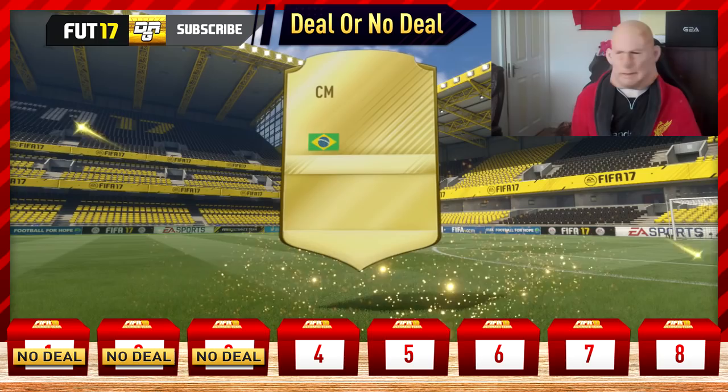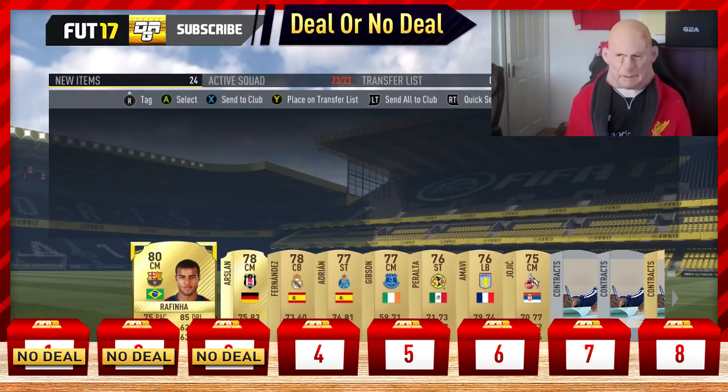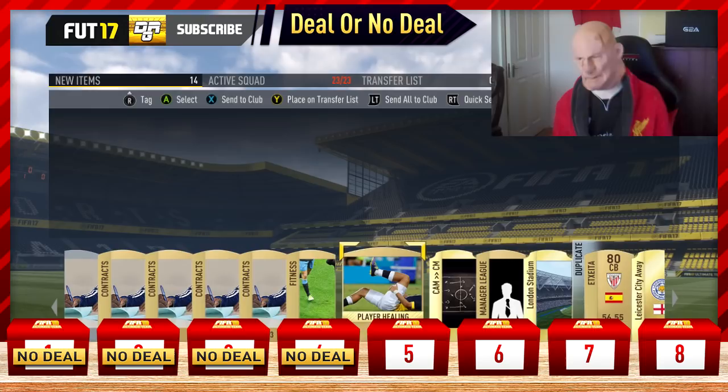Pack number 4 has no bonus prize, so if he does deal on this one it's got to be decent. It's horrific — bloody hell. We get an 80-rated Grafinha, a Barcelona player who doesn't go for a lot. I don't see why he'd deal on that. We asked the question and of course he said no deal — why would he bloody deal on that?